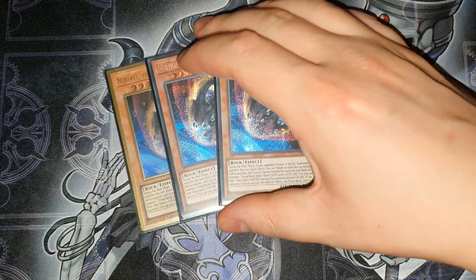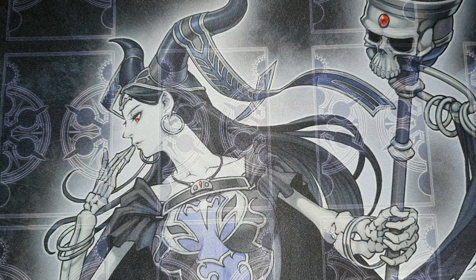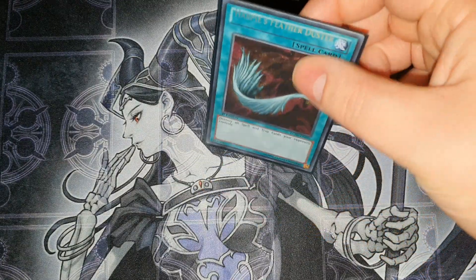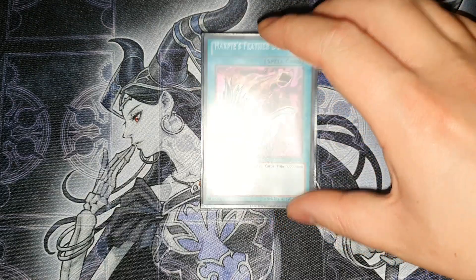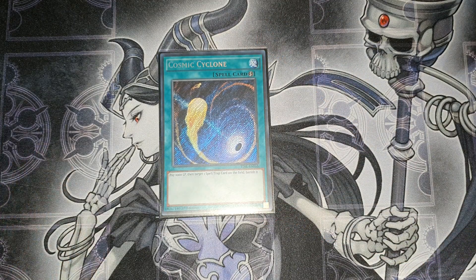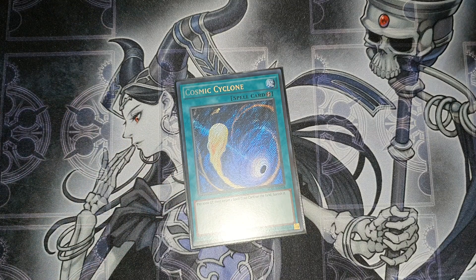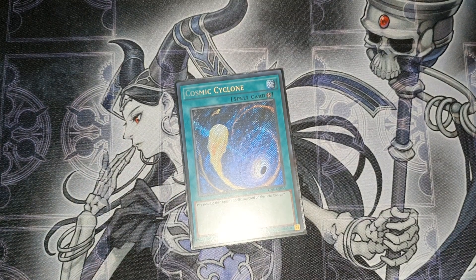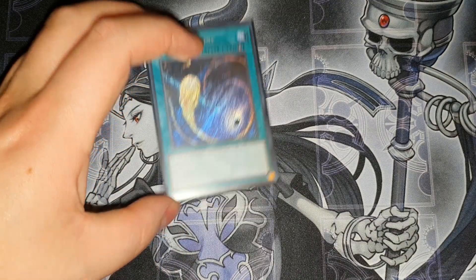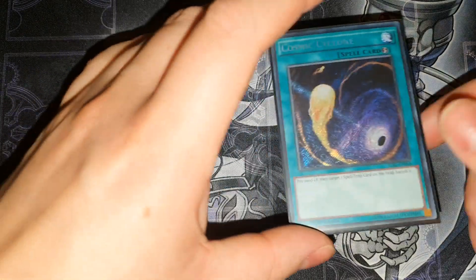Three copies of Nibiru — I sided it in but never saw it. Usually good against Tear but it just never came up. One Duster — I saw it every time I needed it. I think I dusted someone and remember them looking sad, which was funny. One Cosmic Cyclone: my opponent activated Sanguine, summoned Golden Lord, then activated Conch to pop something important to me — I just banished the Conch straight away, preventing him from destroying my card without targeting. He was not happy, especially when I told him I only play one. It's just an optimistic include — I wanted more backrow hate and it was a 15th spot.